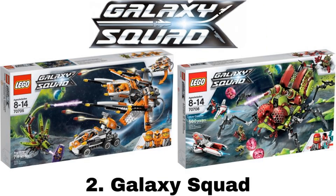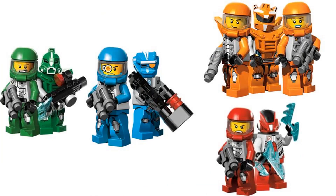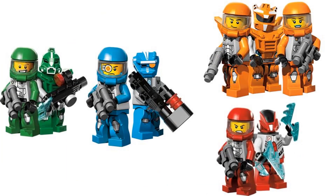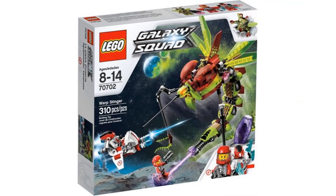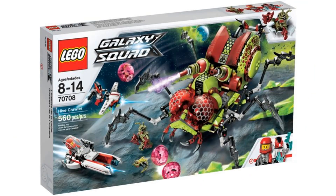Number 2 is Galaxy Squad, which came out in 2013 with 12 sets. This is one of the less talked about space themes, and we haven't seen a space theme like this since it came out. In this theme, there are four different teams versus alien insects. Each team has a robot sidekick and those were great figures. The insects were also really good figures, but the regular team members are simple but decent. There were a lot of good builds and designs for both sides, along with cool play features and transformation features for the vehicles. This is one of my favorite space themes that has some really good sets and doesn't get enough attention.